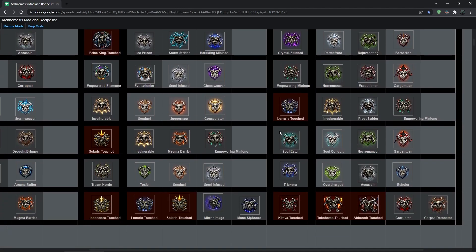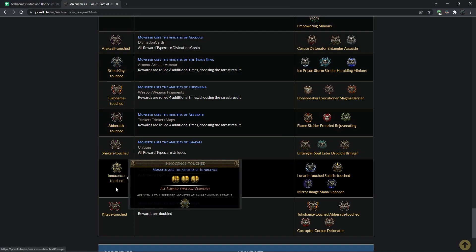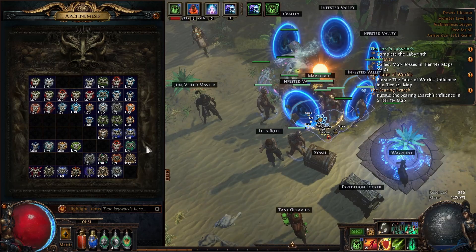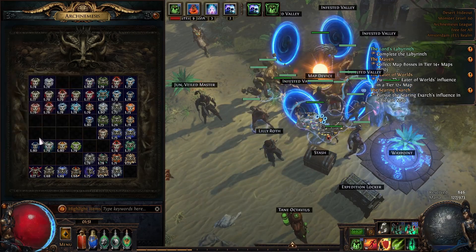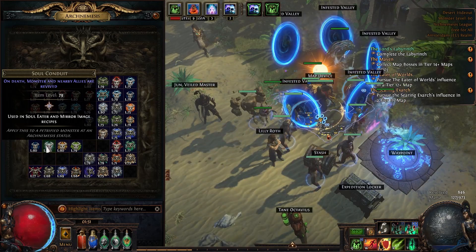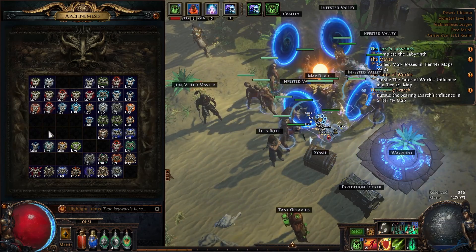If you are wondering what rewards these things are giving, you can also go to POEDB — I'm gonna link these two things in the description. Here you can read all of the rewards. For example, Innocence Touched would be three currency rewards, and it also says all reward types are currency. So what that would mean is if you go and put something like that as a first reward, then as the second one — let's say Cartographer — because it says all rewards are currency, it would transform that cartographer into currency.